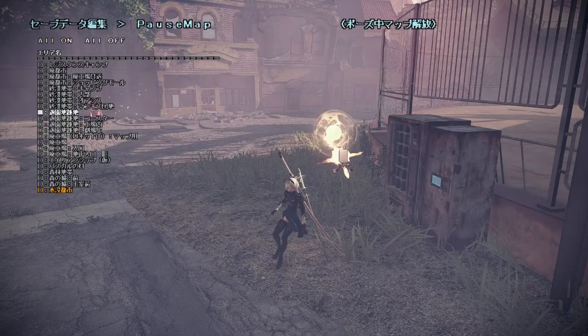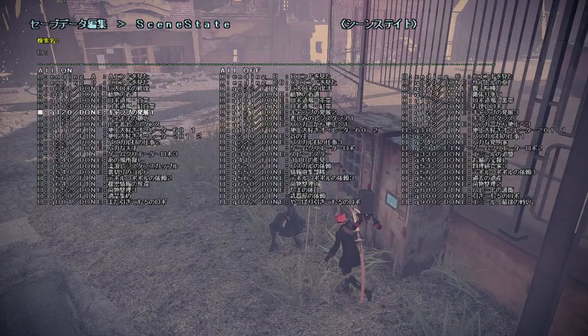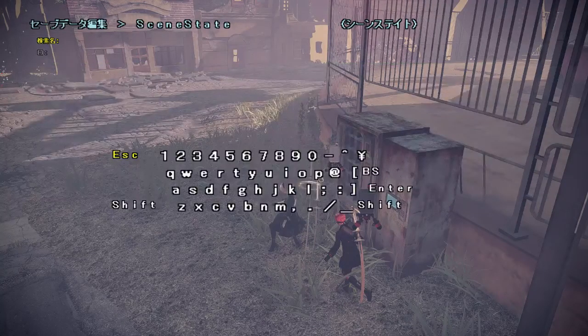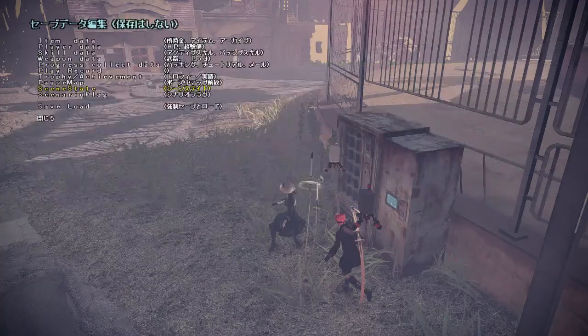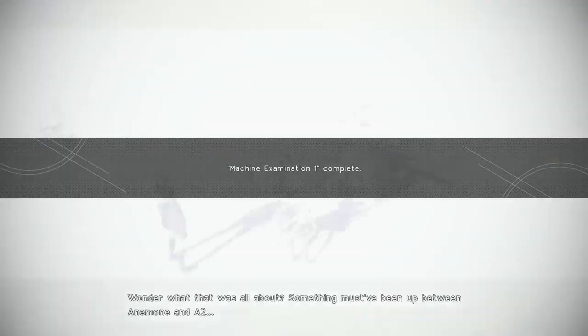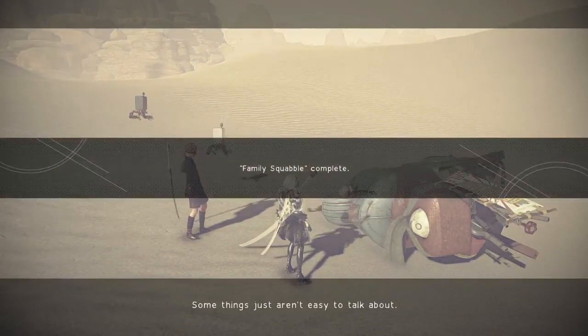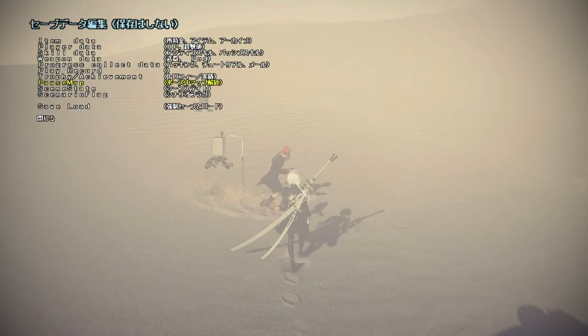Scene states are essentially every quest in the game — you can complete any quest with the push of a button. The game is going to break now, so brace yourselves. Now I'm next to Emil for some reason. Oh wait, I completed this quest — but if I want to replay it, I can just do that.